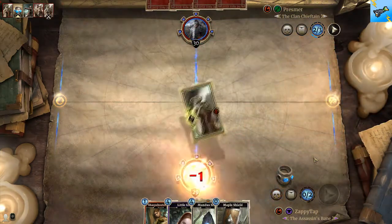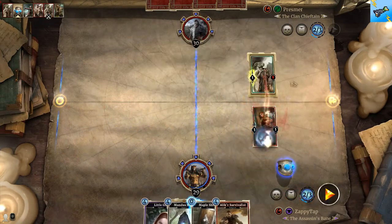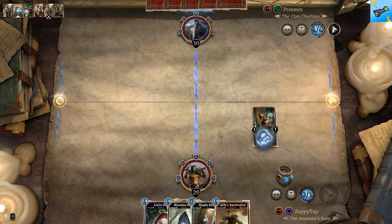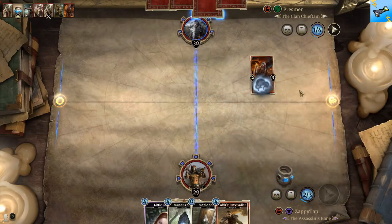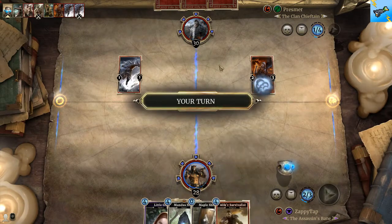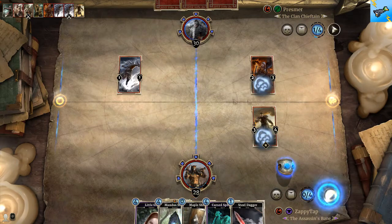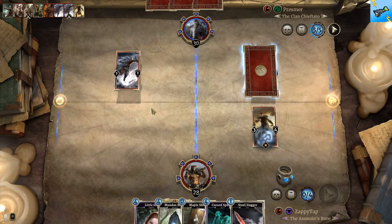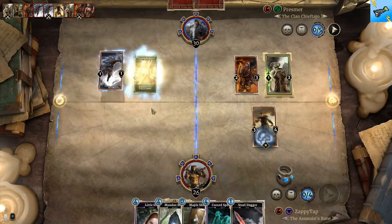I could have used Maple Shield but I only like to use that offensively, I don't like to use it defensively. Meaning like if I want to attack something and let this creature survive then I'll use Maple Shield, but to use it defensively - if they're gonna remove something it's just gonna happen anyway. Time to fight. Playing some really aggressive decks. I only want to play this one when I have a lead - probably turn five or turn six.